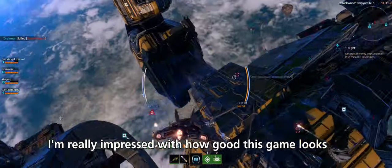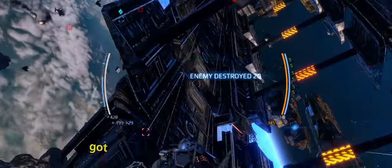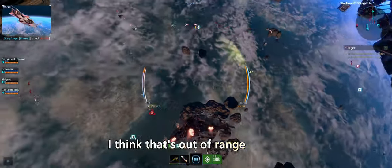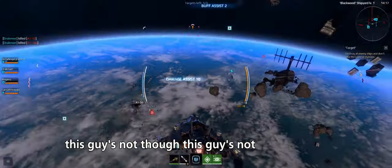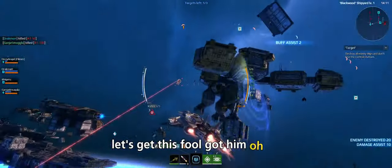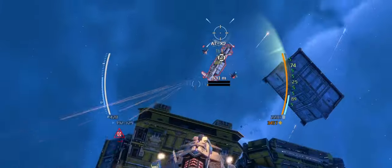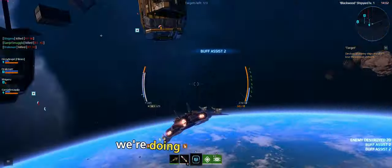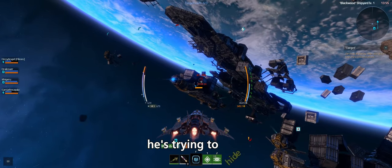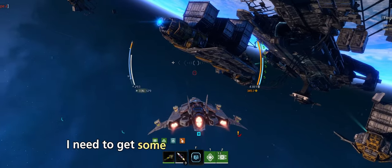Really impressed with how good this game looks. Got a lot of enemies, let's clean them up. Got him! That one's out of range but this guy's not — dropped him. Taking some damage now, there's a big boy here. Let's clear him out. Got him! Doing work. This guy's trying to hide but he can't hide from me. My shield is a little damaged — what does F do?